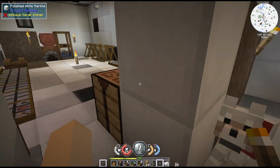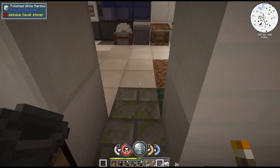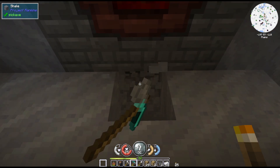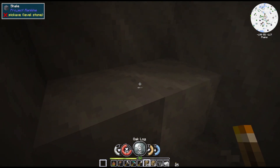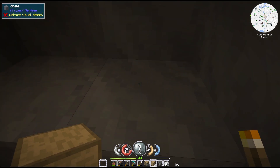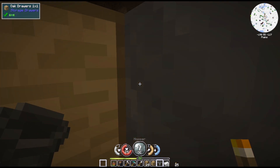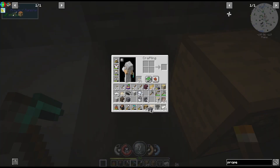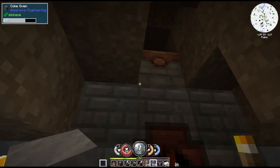But before we get started on our next bit of research, I am going to make two hoppers. I've already made two drawers, which I probably should have made one of them into a chest, but I didn't. We're gonna put this drawer right here. We're not gonna be able to see the front of it, but that should take out our charcoal for us. Close all that back up - that'll give us our charcoal.